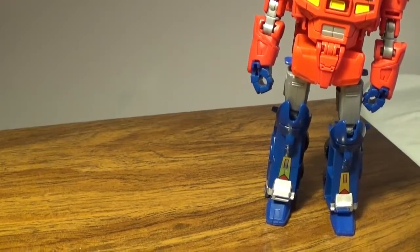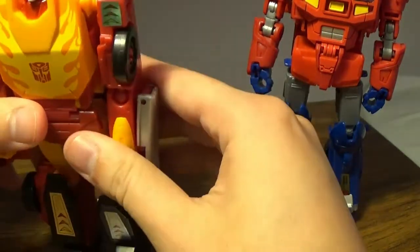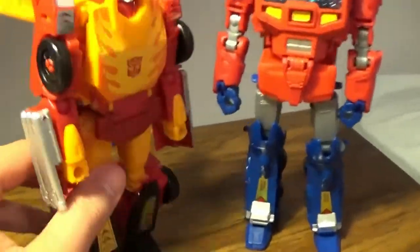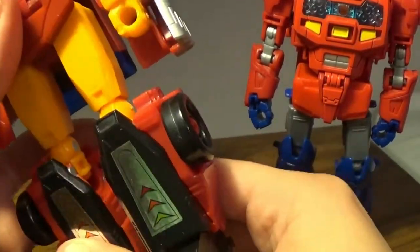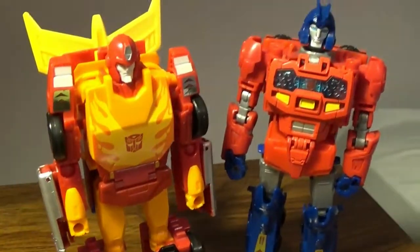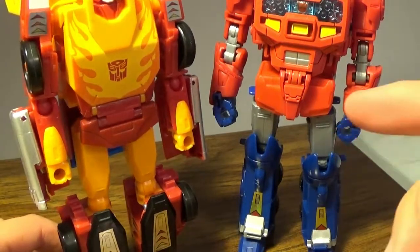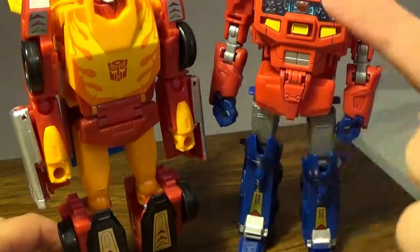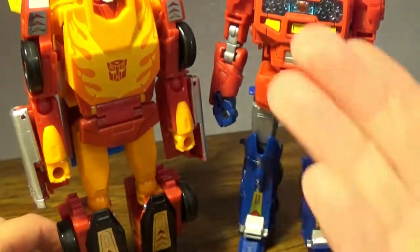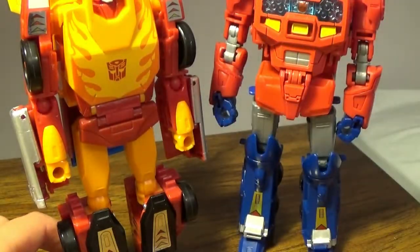Now for a size comparison — bringing in Hot Rod with Orion Pax. He's kind of boxy. I had to kind of chicken leg this guy because the legs actually turn into the arms or shoulders for Rodimus. These are pretty nicely detailed. As I show you, the red is kind of a bit brighter on Hot Rod — it's kind of weird because Hot Rod is flashy. I feel like they could have just swapped colors a little bit.